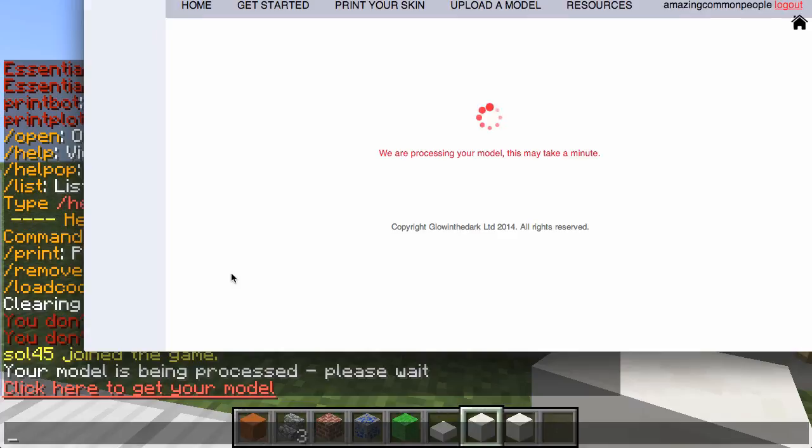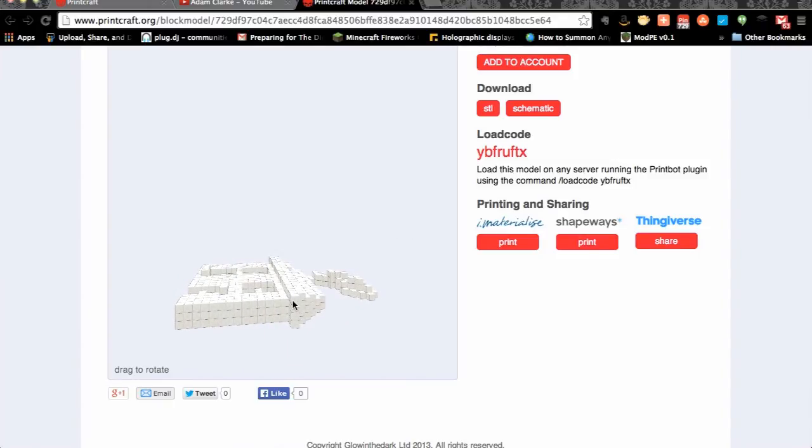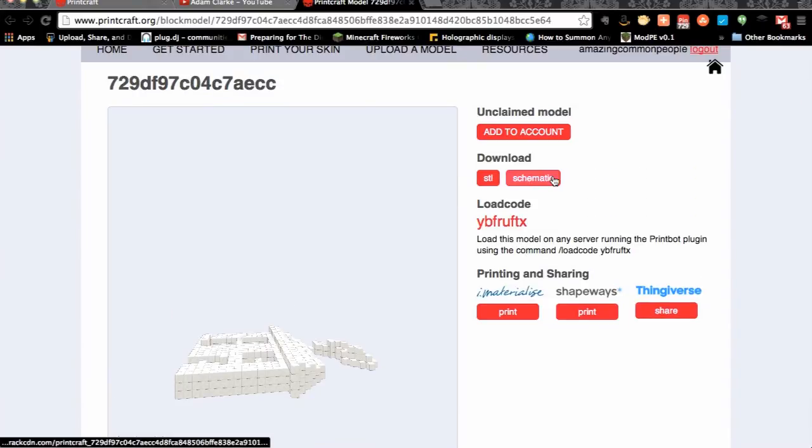It sends us to the Printcraft website, which says 'processing your model may take a minute.' Here it is! I can actually twirl it around — we can see it like this. Isn't that amazing? Django's got his and I've got mine. We can open it in iMaterialise, Shapeways, and Thingiverse as well. We can download it as a schematic and even take it into MCEdit, which is pretty cool. We can also download it as an STL, which is what I'm going to do right now.